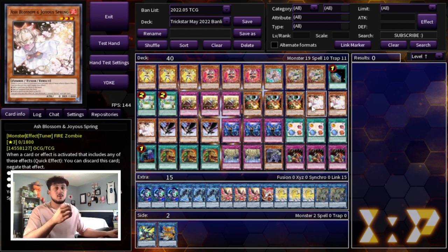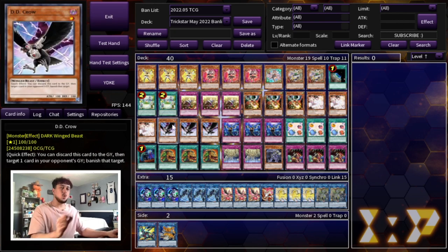We're playing triple Ash Blossom for hand traps — very necessary, especially with Branded Fusion in the game today. The one card I wanted to talk about most is DD Crow. This card could be replaced with more traps, and I was back and forth on it, but the one thing with Trickstar is it really struggles going second, and DD Crow is just so powerful in today's format. Against Adventure decks, if they Foolish Burial their Water Enchantress, you DD Crow it. Against Despia, if they go Branded in Red, you DD Crow the target. You can also DD Crow any targets they might need for Fusion Summons. DD Crow is one of the best hand traps in today's format.